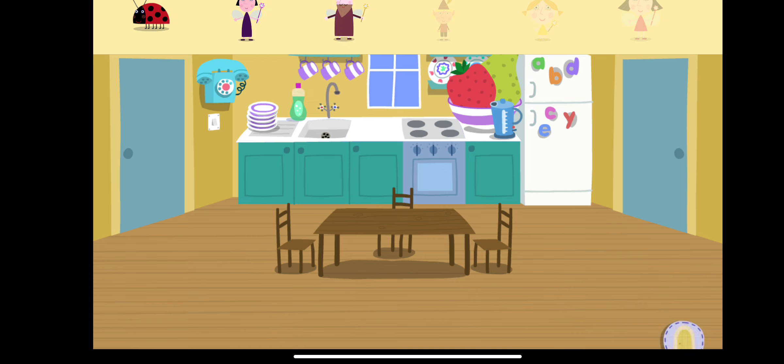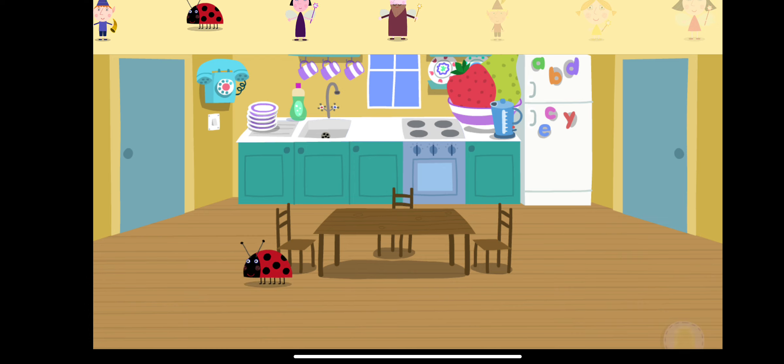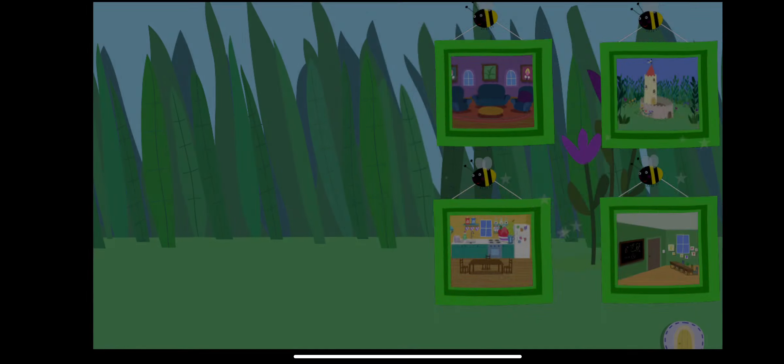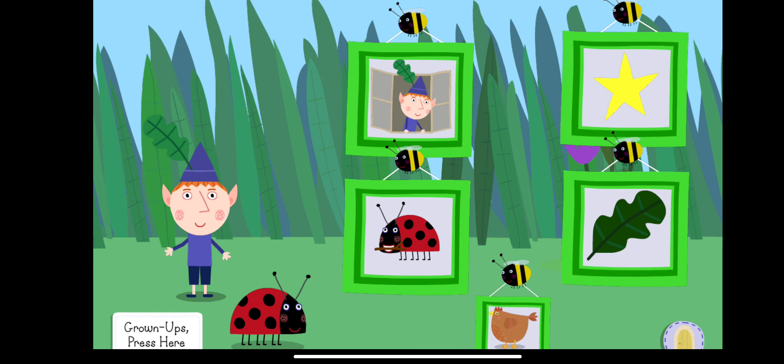Once you've placed a sticker, you can move it around again by touching it. You can make a sticker bigger or smaller by moving your fingers on it.